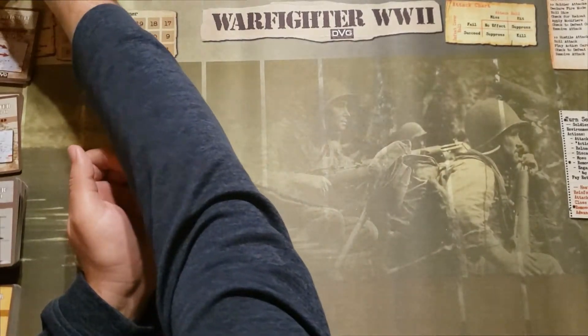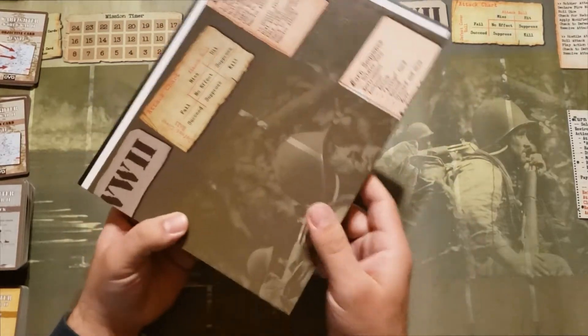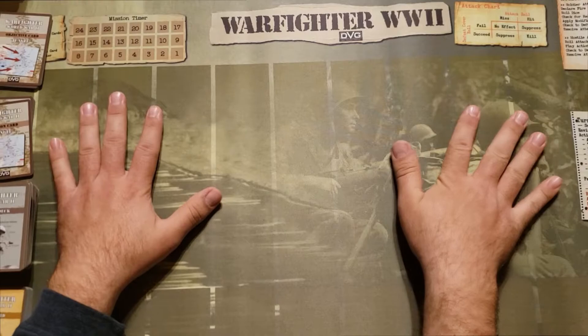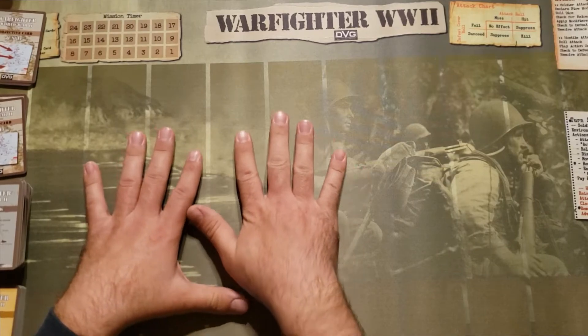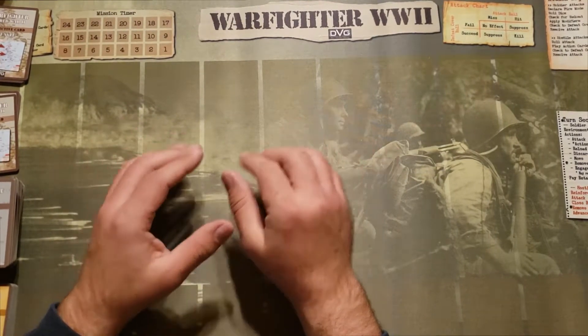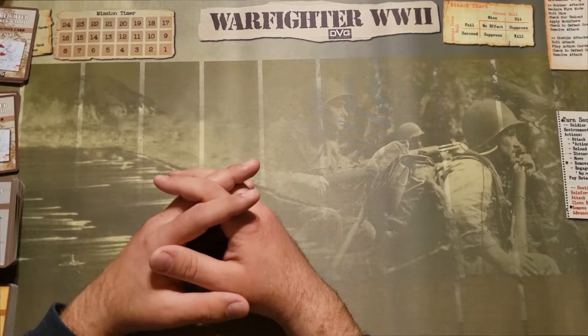We here at Tabletop for One really like that there are no additional rules for solitaire play. Inside the box comes with a game board. I already have the nice neoprene mat — I ordered this off the DVG website and it is high quality. I really like how it feels and all the information is clear on the mat.